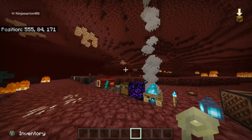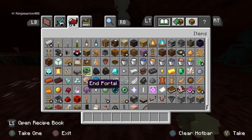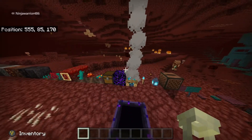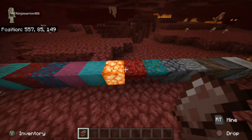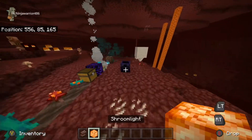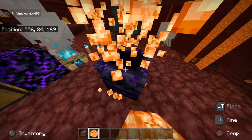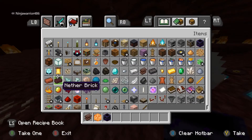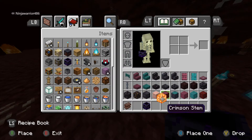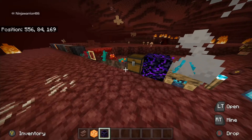I think I missed a couple of them - let me check. Respawn anchors - definitely one of them. Let me know in the comments if I missed any, because I think I missed a few. And if you want to see what the shroomlight does - you take some and left click it in here, I think. I know you use shroomlight to activate the respawn anchor somehow.